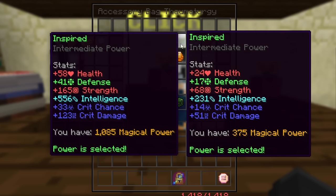To throw up a quick side by side though, if I hop over to my main profile and show you how much the inspired power actually gives me on my main, you can very clearly see a massive difference in intelligence from having 375 magical power versus over 1,000, so going for as much magical power as possible is also going to increase your intelligence by a drastic amount.